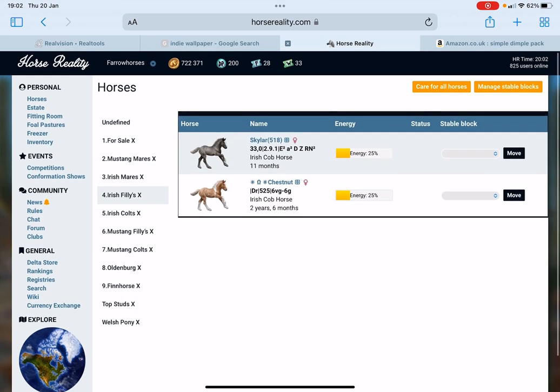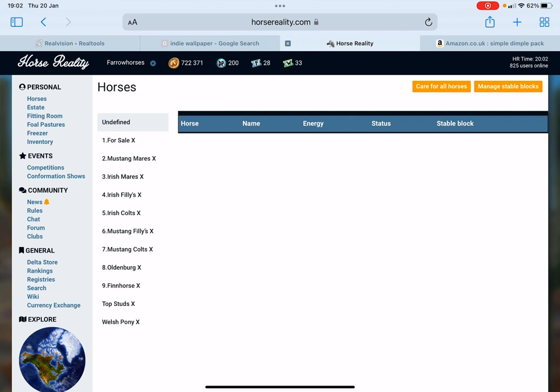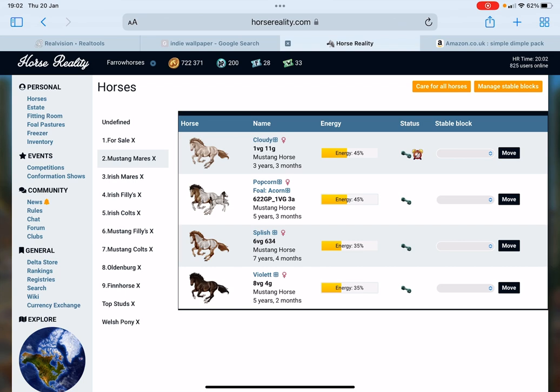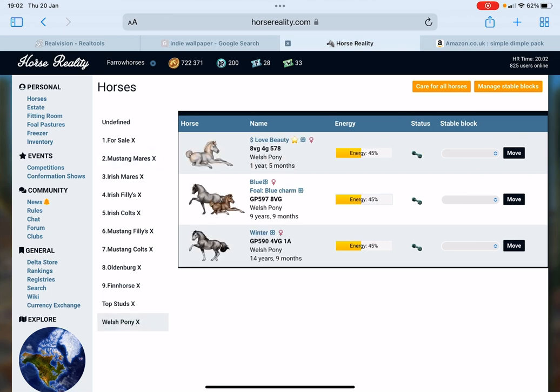So I no longer do Trackhanas — I was kind of sick of them and their cult color, that's why they're currently for sale as you can see. I now only do Mustangs, Irish Cobs, Oldenburgs, Thin Horses, and Welsh Ponies. I've gotten a lot of new horses since the last video.